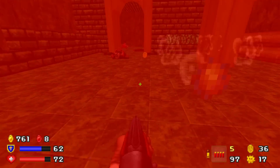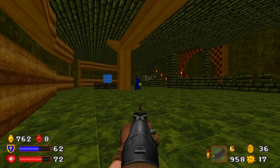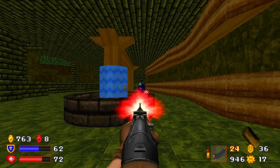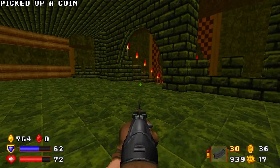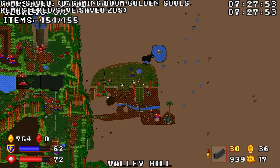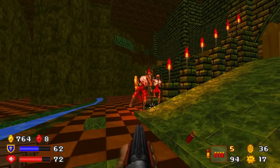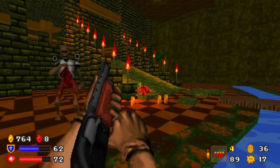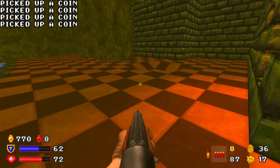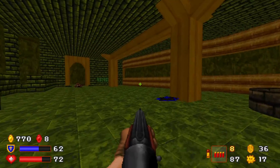Scripted enemies! They do count towards the kill count, but they only appear after a scripted event, so you think you're done but you're not done. I thought we were done. Wait, where are the revenants? How many enemies are left? Three more enemies — that's not too bad I guess.